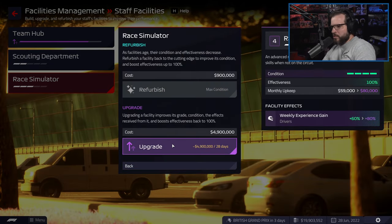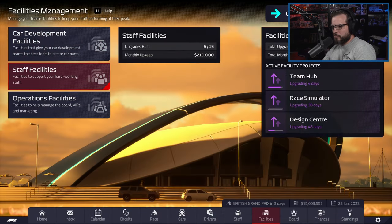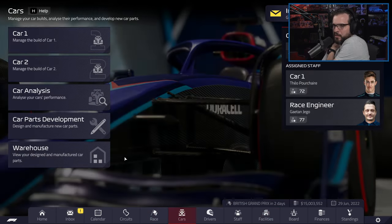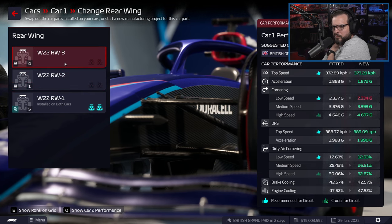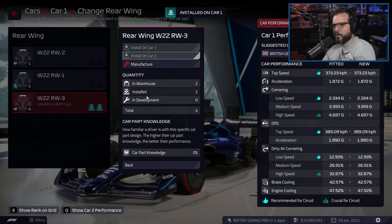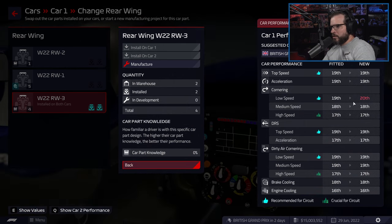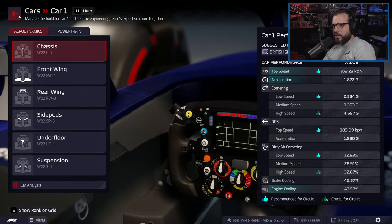We're going to keep bumping up driver development as much as we can — it's expensive, but we really want to get our drivers completely decked out. That must be how our backup driver is getting XP. We got a couple of rear wings installed — no small improvements. Low speed isn't great, but not the worst in some other areas, so we've got to improve where we can.